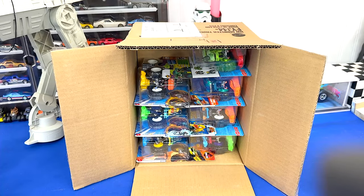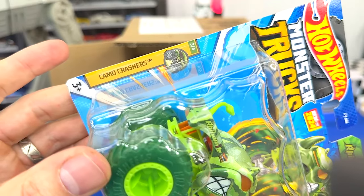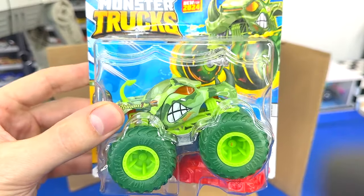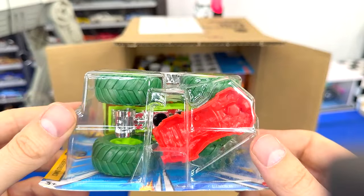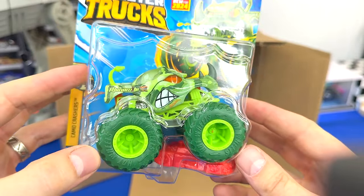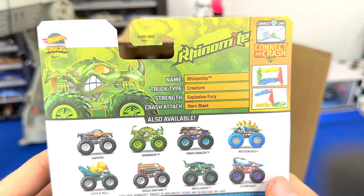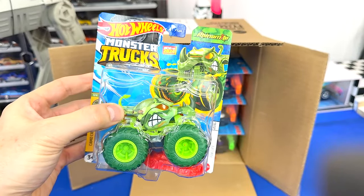Next truck up in the case — what a cool new recolor of Rhino Mite. He's of the Camo Crashers series, which you can tell with his green camouflage. He's got a light green roll cage, a silver chassis, and a red crushed car. Even the tires are green — that is a sweet truck. On the back his crash attack is Horn Blast, so really cool new recolor of Rhino Mite.